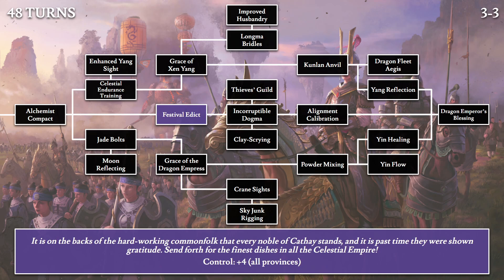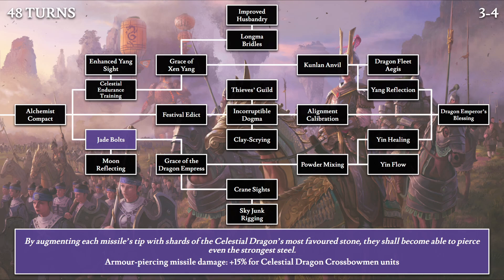Then the Festival Edict: 'It is on the backs of the hard-working common folk that every noble of Cathay stands, and it is past time they were shown gratitude. Send forth for the finest dishes in all the Celestial Empire.' This grants 4 points of control for all provinces. Then Jade Bolts: 'By augmenting each missile's tip with a shard of the Celestial Dragon's most favored stone, they shall become able to pierce even the strongest steel.' This increases 15% armor-piercing missile damage for Celestial Dragon crossbow units. While jade is physically not a very tough stone and quite brittle, perhaps these are magical jade.